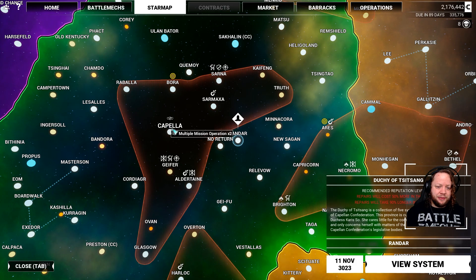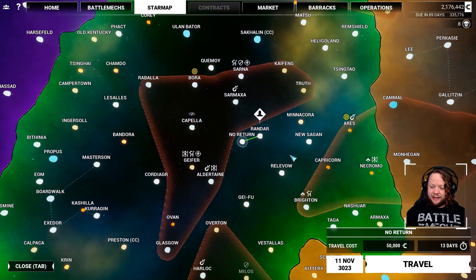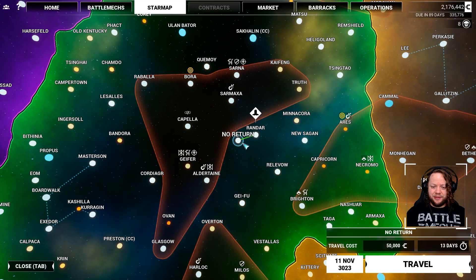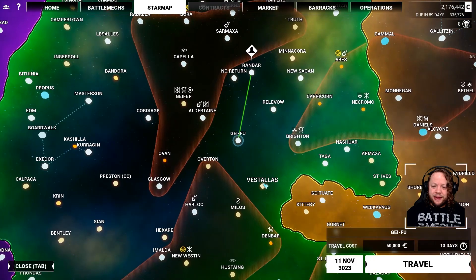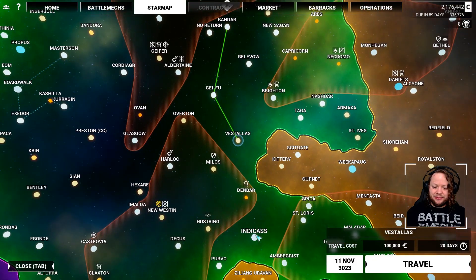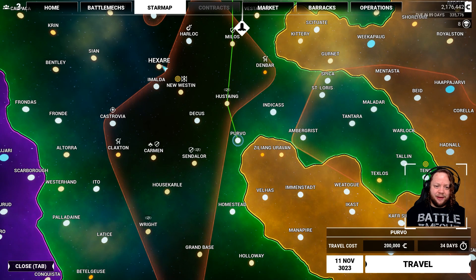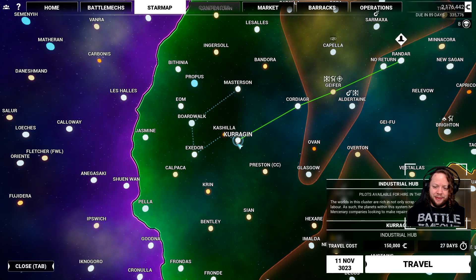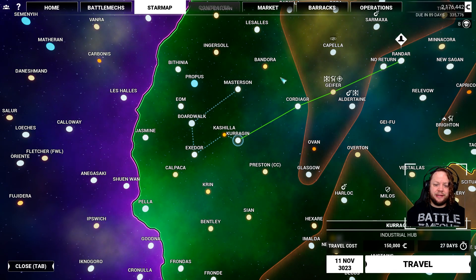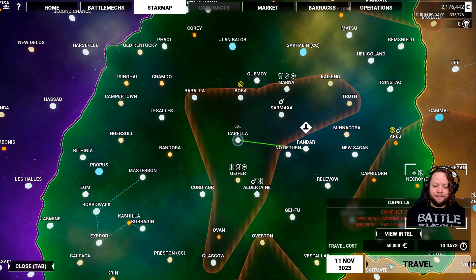So what we're gonna do is just go to Capella from here. There's no point in us wasting another 13 days jumping to systems that likely don't have the capacity to repair anything. If we click around on some of these systems you can see we don't get any indication they have any facilities at all, versus if we go to an industrial hub you actually do get a message that says there's an industrial hub. Makes sense. We're going to Capella.